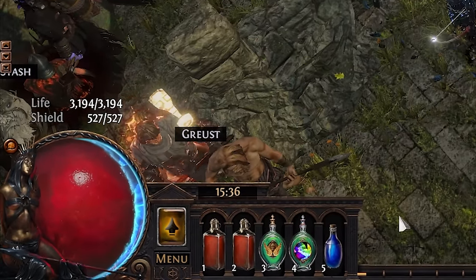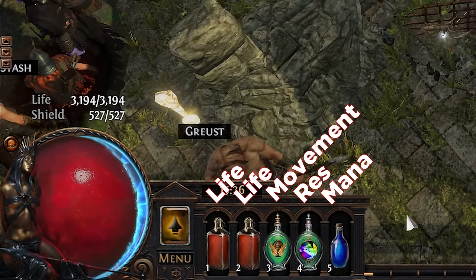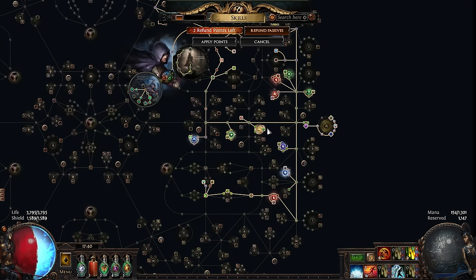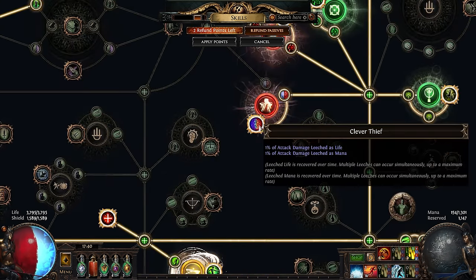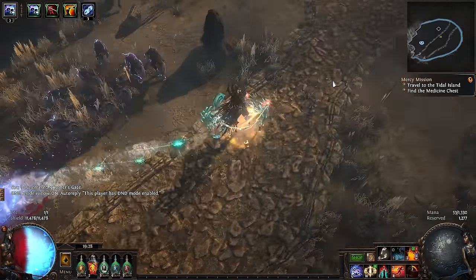For the first few hours of the campaign your flask setup will look close to a standard life/utility mix, but around act 5 it'll shift to mostly utility flasks. You really just need a single life flask with the rest being utility ones — like jade for extra evasion or diamond for better crits. If you're having mana issues a mana flask helps, but it's best to solve mana issues elsewhere and leave that slot open to something more powerful. Do not forget to piano your flasks.